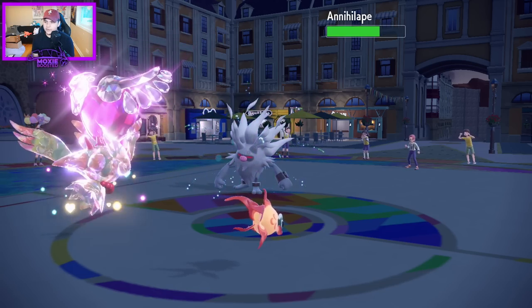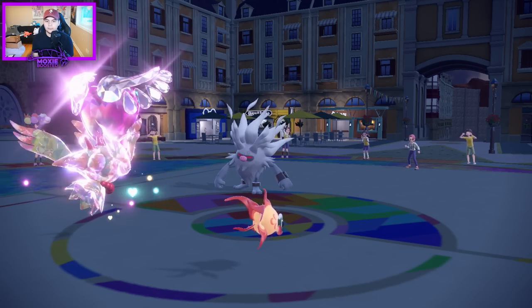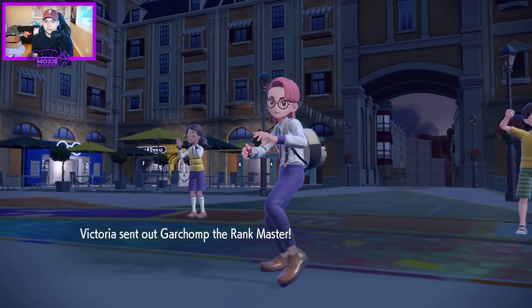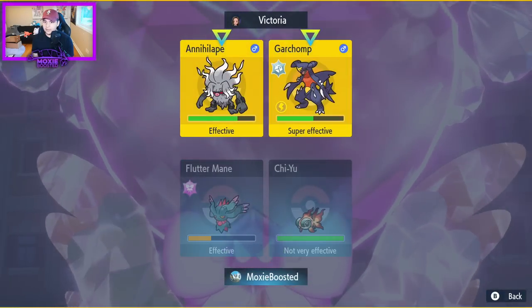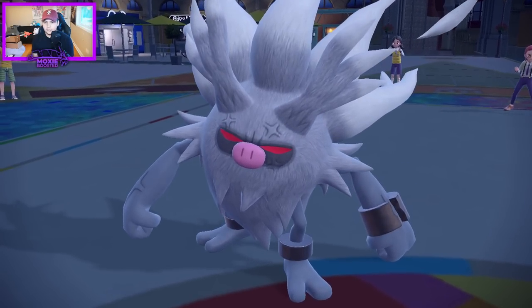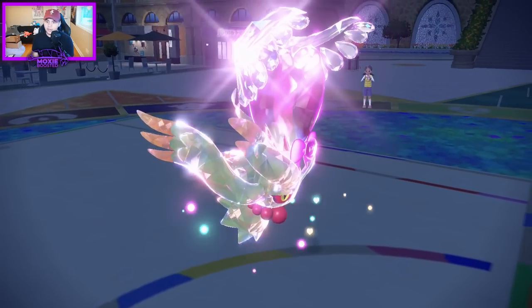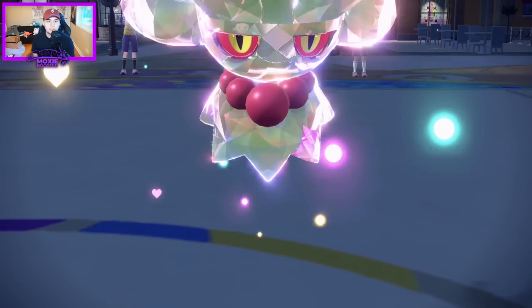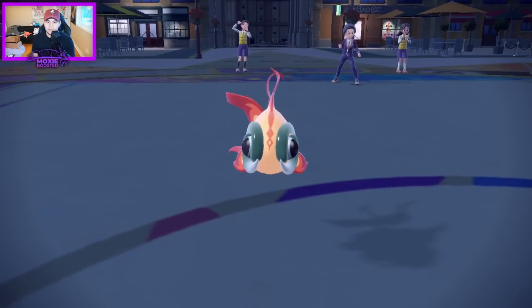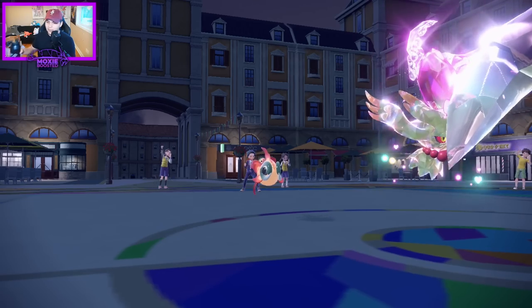Dazzling Gleam should not get in range of Waterfall from the Gyarados though. Let's click Dazzling Gleam — and why not Heat Wave? I don't see any situation where this Annihilape survives this hit. We've got Adaptability, Beads of Ruin, it's STAB, we have Choice Specs — Chien-Pao is just busting it down. Look at him go, he exists and you win. That's how Chien-Pao works. Chien-Pao is too hot.